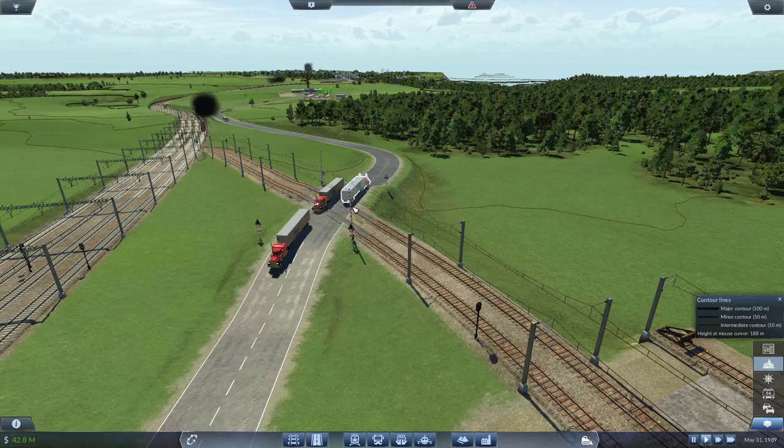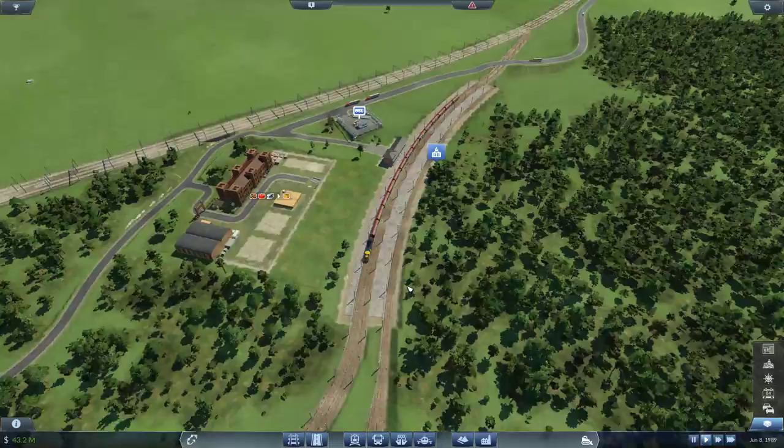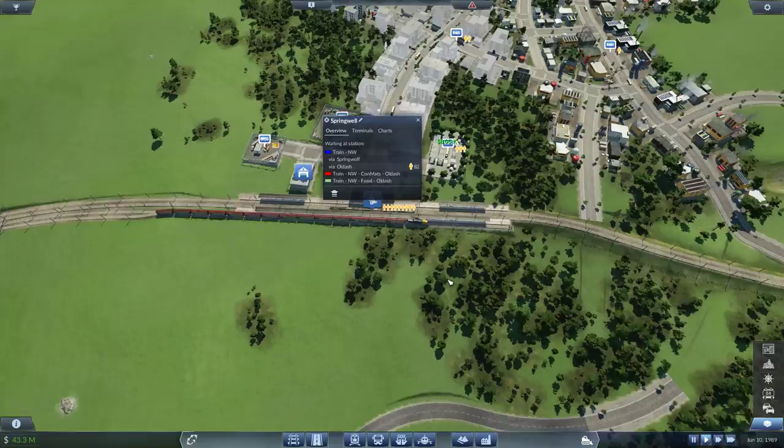Look at this — carrying 21 goods and 57 grain. That's gonna be extra income for that line. That's beautiful. I'll take that. Okay, we have 83 people going to Old Dash going south, and no one going north.